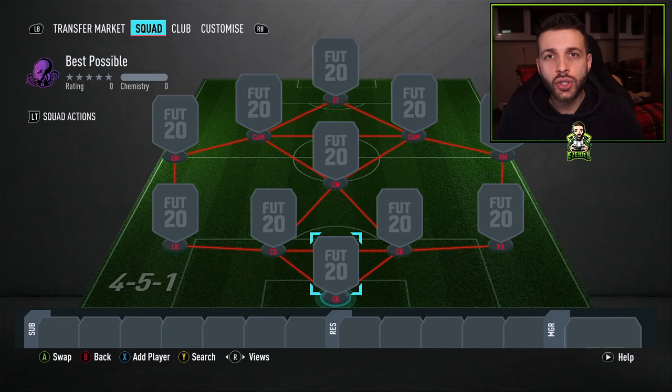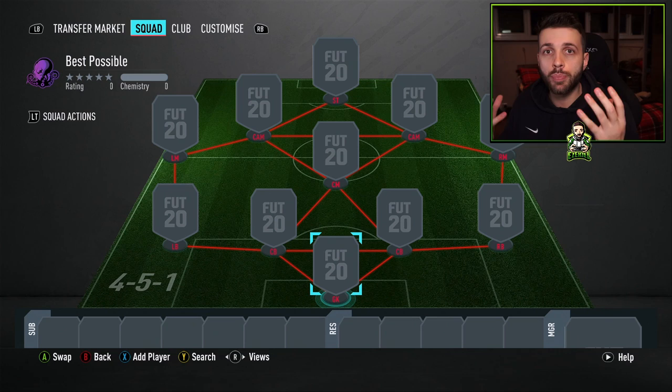Welcome back to a brand new video of another squad builder. Today we're going to be building the best possible team for around about 50,000 coins. That is on Xbox or PlayStation, slightly more on PC, about 60,000 coins, but a very cheap team indeed. I think this is going to be the cheapest team that we build a best possible squad for.